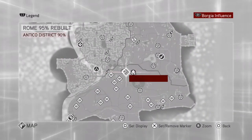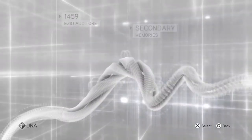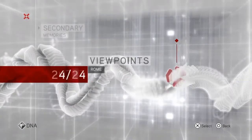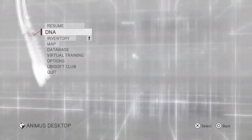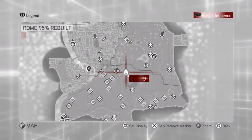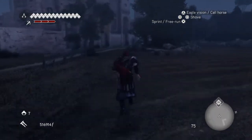Because if we look at the map we can see where the next treasure is. But before we do that we'll go to the DNA screen. If you look at the DNA screen now, when we go to Treasures, we have 40 out of 40 in the Campania district. We only have 8 in the Antico district, but we have 40 out of 40 Campania. So now we're gonna pick up 2 more treasures to make it around 10 in the Antico district, and then we are gonna end this video.